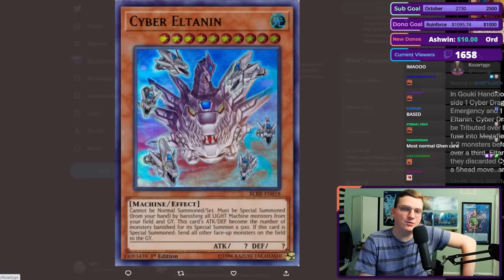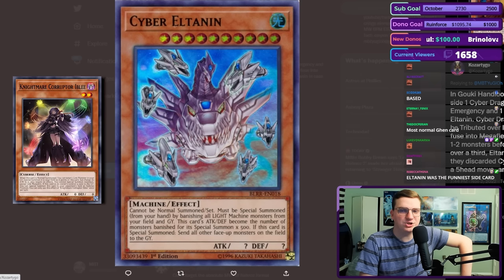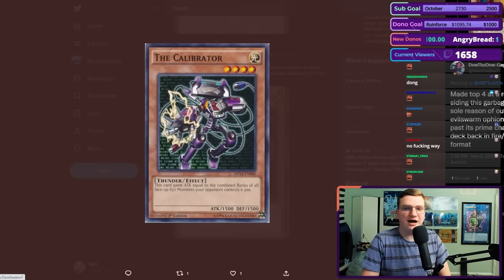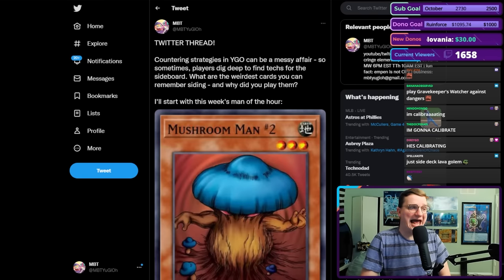During Goki Hand Loop format, I'd side in one Cyber Dragon, three Cyber Emergency, and one Cyber Eltanen. Cyber Dragon could be tributed over Eblee and fuse into Mega Fleet to clear one to two monsters, then beat over a third. Eltanen was in case they discarded Sidra. It was a five-head mood — it was awful. Made top four at a regional citing this garbage. The sole reason was to out exactly Evil Swarm Ophion. All I learned from this one is that you all are sideboarding some truly ass-tier cards. I can only hope that someday we will see people citing Mushroom Man number three.